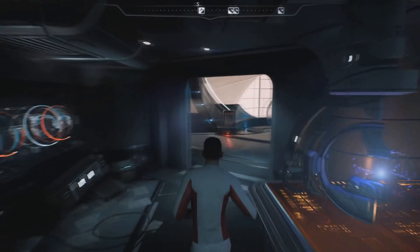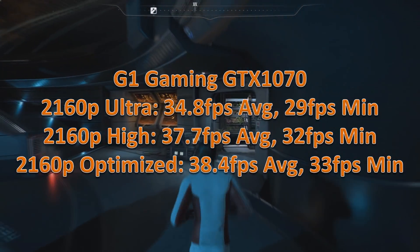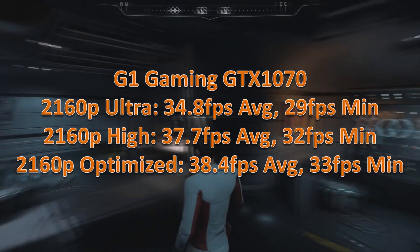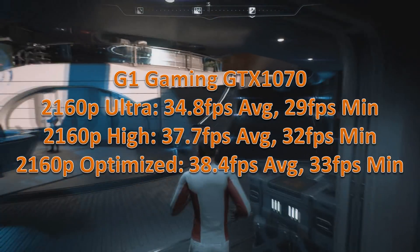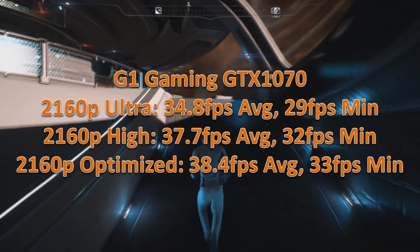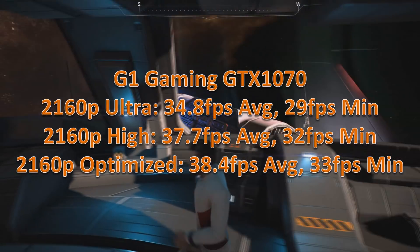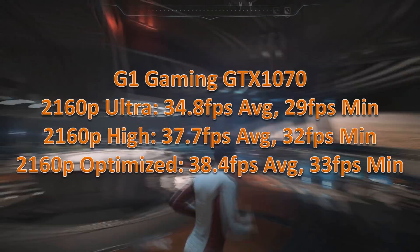You can use the optimized setting as well, but it's so close to the high setting I would just set it to that. When we go up to 4K it's still not ideal — on ultra it's going to be mega stuttery if you're wanting 60 fps plus. Even if you're only okay with 30 fps plus, it's not going to be ideal. You could drop it down to high and it would be okay, but in general this isn't really what we want to see if you're wanting to game at 4K at 60 fps plus.